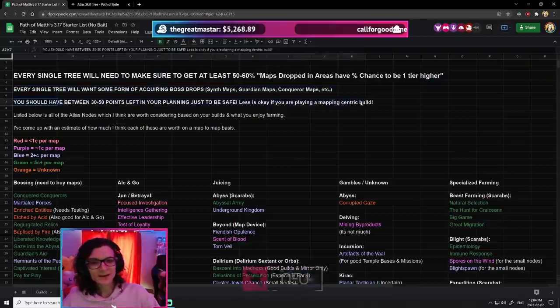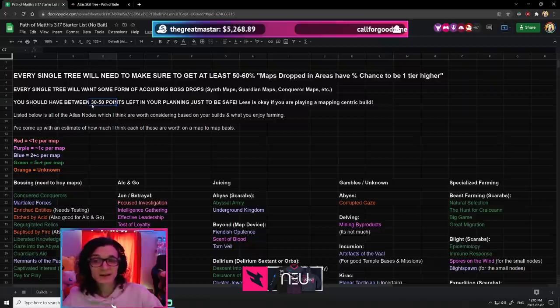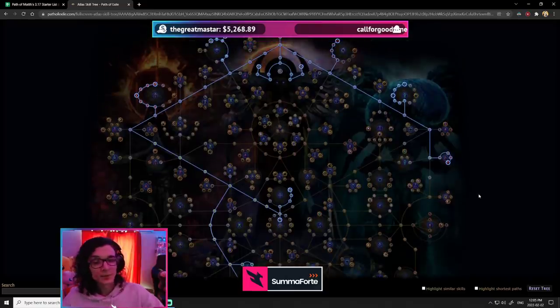Another thing I would highly recommend when making your tree is to make sure you leave at least 30 to 50 points open. I would say at least 30 points open, because you're getting one point on the Atlas tree per map completed, so it is very front-loaded — initially you're going to be getting a lot of points.